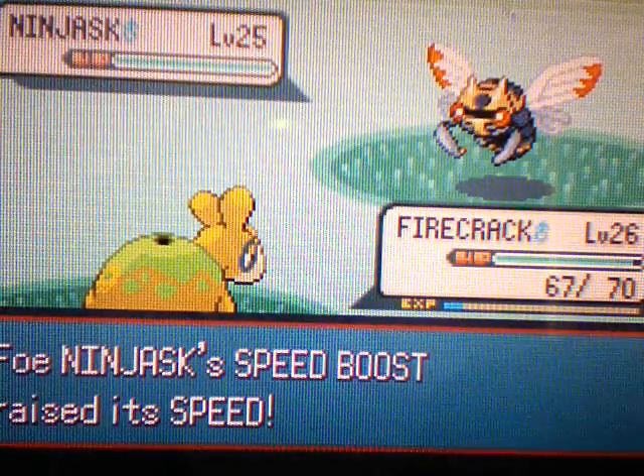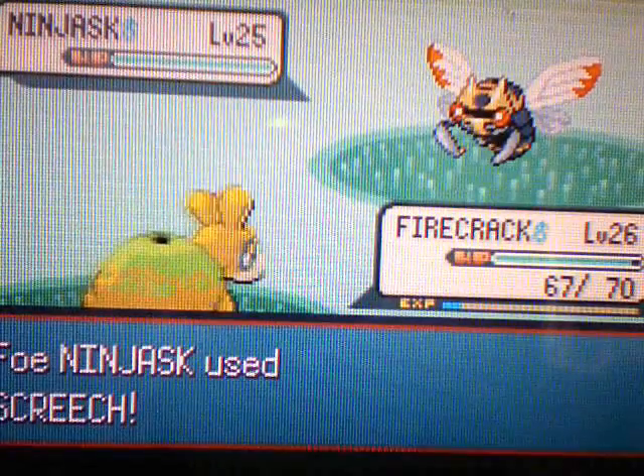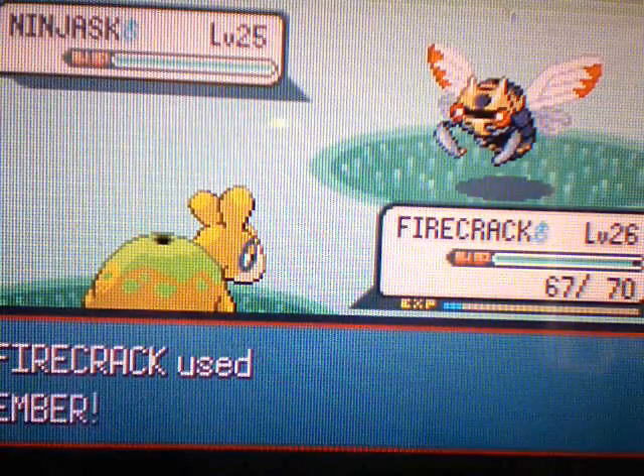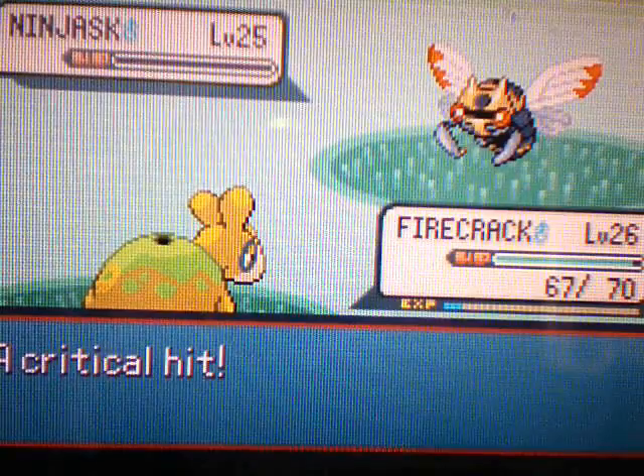There's that stupid Speed Boost ability, which just raises your speed every single time, making it faster for them to hit you first. So we're gonna use an Ember, and Ninjask goes down with a crit.